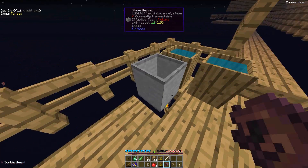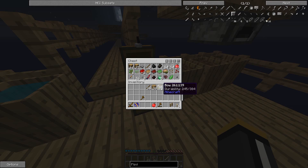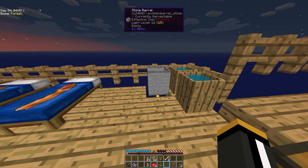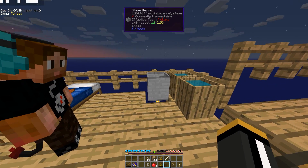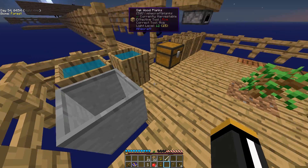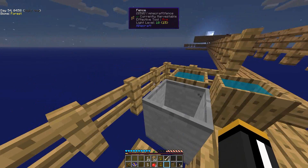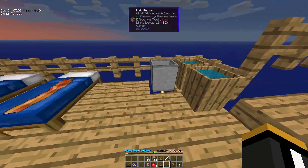You got a crucible already. Yeah, I'm just trying to get more stone to put in there. Oh wait, it's supposed to be a crucible, isn't it? Whoops — you said crucible and that made me think, and then I realized you're right, it is a crucible, not a stone barrel. I guess we need more stone than we thought.